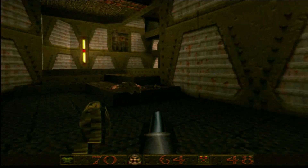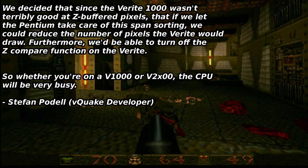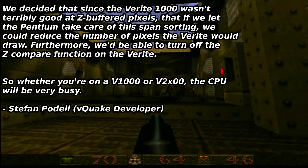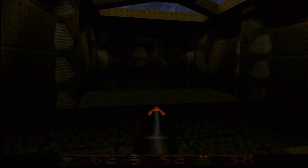They then had to offload all of the Z-buffering work to the CPU instead. This meant the CPU would always be very busy running VQuake, with the Verite not doing very much at all. It turns out this lack of a hardware-accelerated Z-buffer would prove to be a fatal flaw for the Verite.